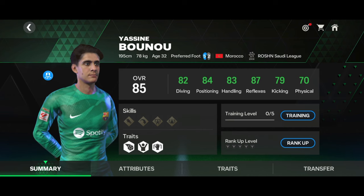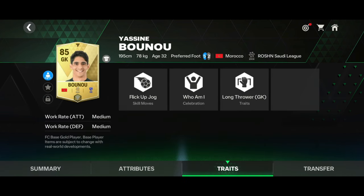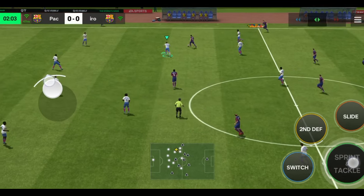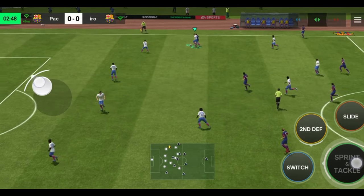He now plays at Al Hilal. Let's test him out in FC Mobile. His stats are pretty good for an 85-rated card, and his height is also very good. Let's see how he plays in game.